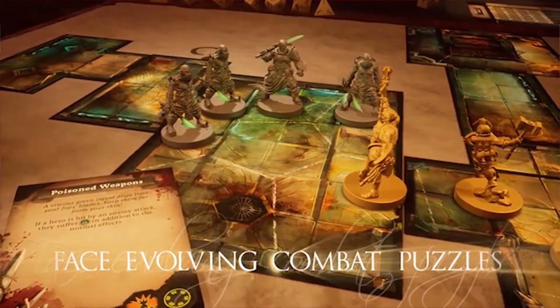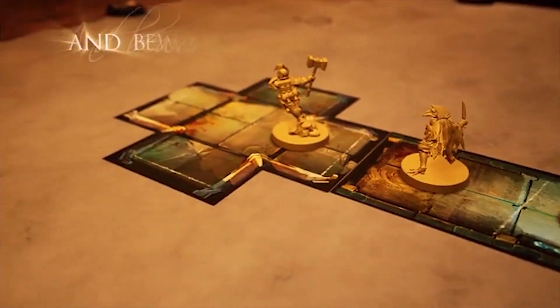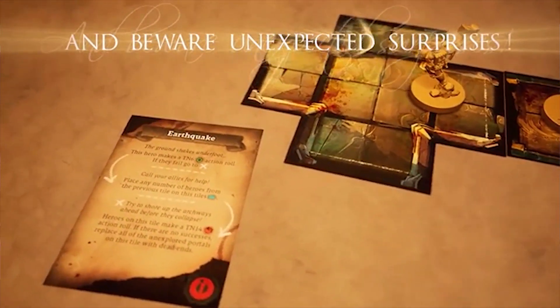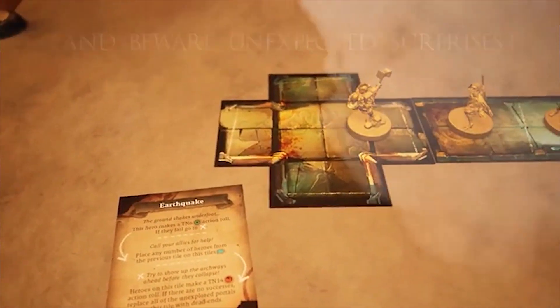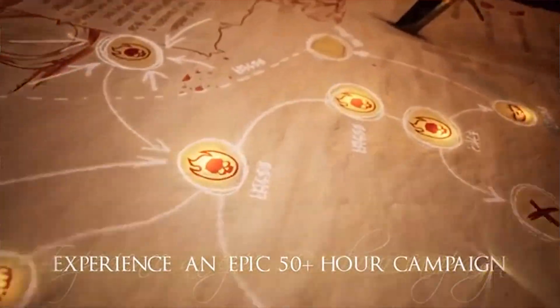As far as combat goes, your characters and monsters are going to be fighting in what are known as zones on the board. Certain areas will be marked as zones, and those will determine how you can affect your teammates with power-ups or buffs, or which enemies you're able to affect with attacks.